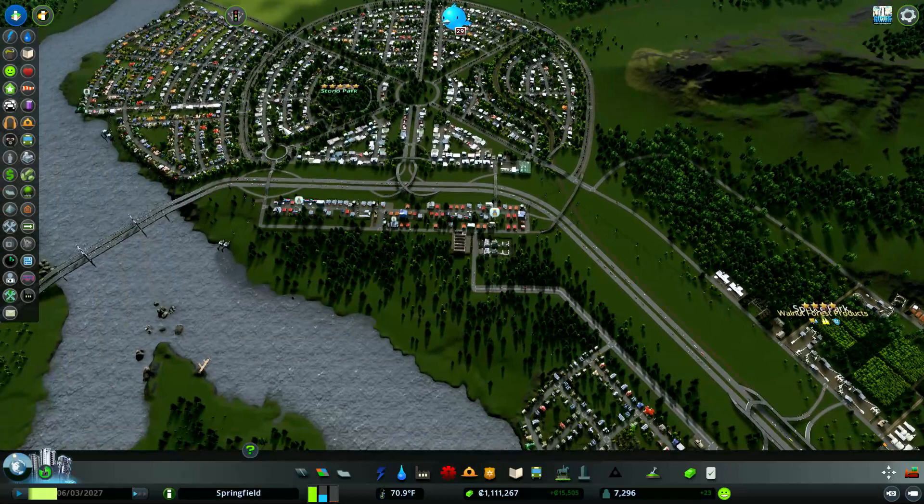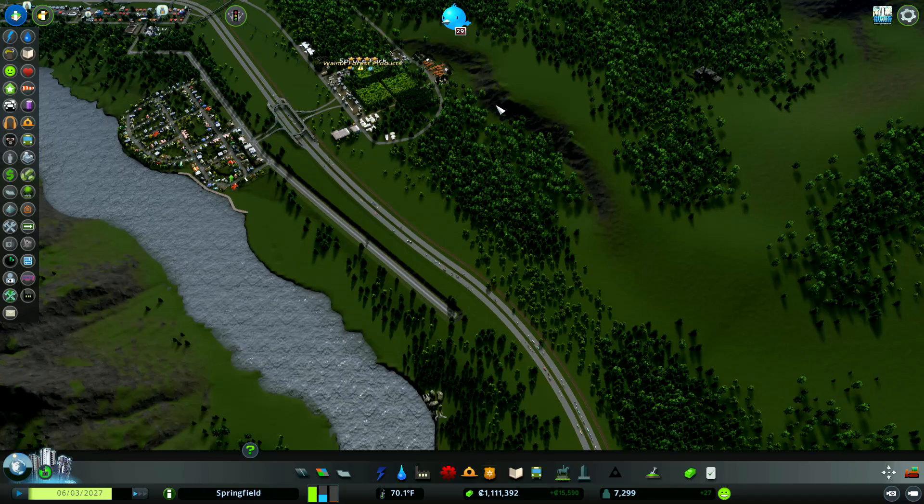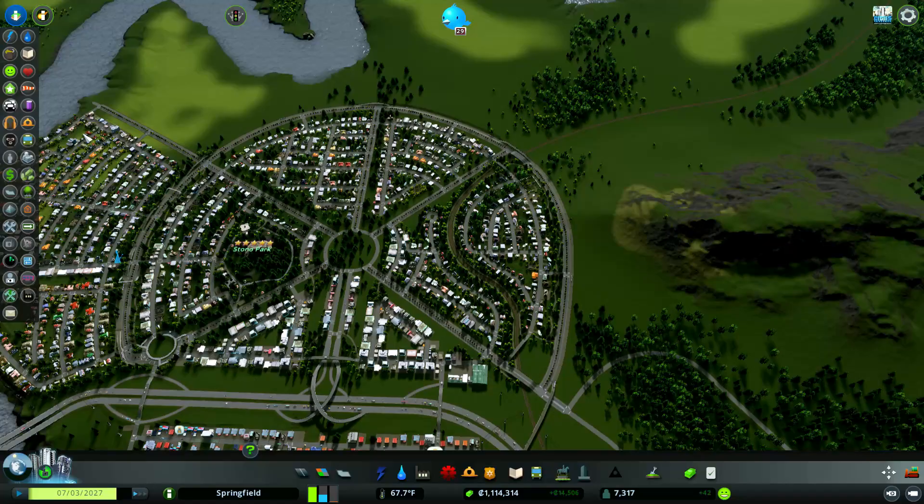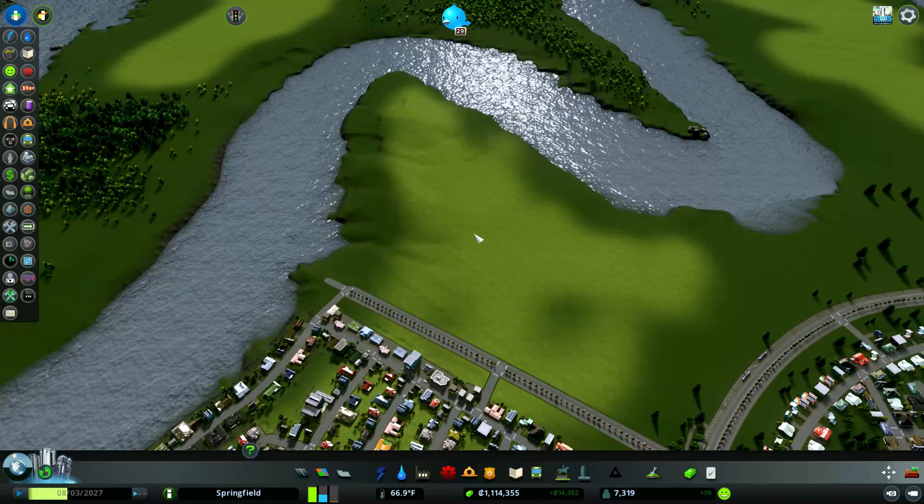I'm also free to take expansion across the river. I think the first thing I'm going to do is fill this area in right over here and get some more housing. The majority of our town is going to go this direction because there's a lot of land to use up here. I'm thinking if I do everything up here, we don't have a whole lot of freeway access, so I may put in a new freeway through this mountain area. I'm not sure about that yet, but in the meantime let's do a little bit of work.